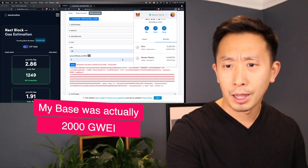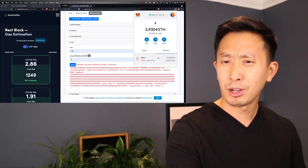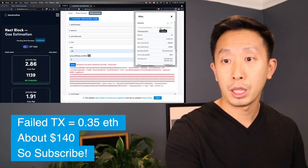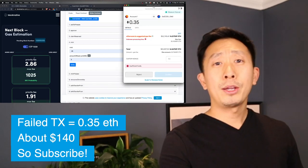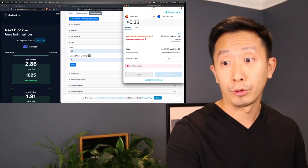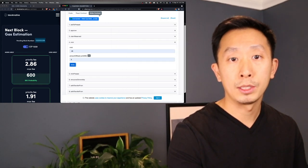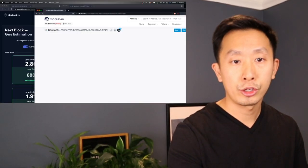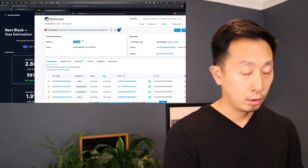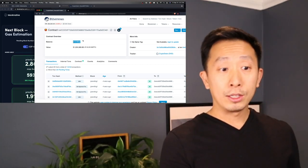It costs me about $113 to $1,139 for that failed transaction. I put the base at 1,249 — that didn't work. The priority fee I put a lot — that didn't work either. Let's check it on EtherScan. Gas fees are dropping, which means this is probably done. Refreshing — 315 ETH divided by 0.07 — yep, it's done. 4,500 minted already. We didn't get one.